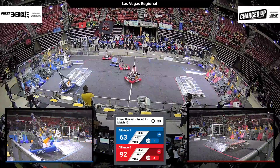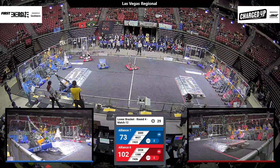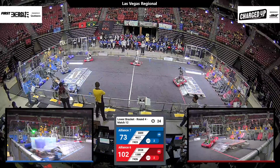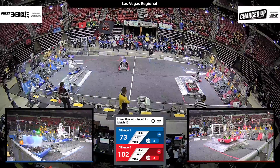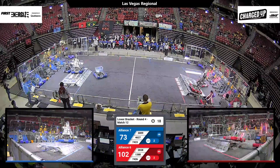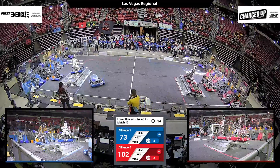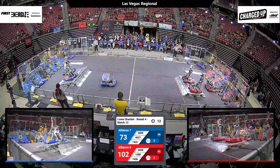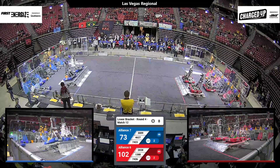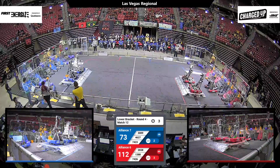35 seconds left. High scalers go to complete a linkage for 46-27, falling off and high-centering on the side of the charge station. Getting a helping hand from Grisbot and they are free. 20 seconds left on the clock and the high scalers line it up to get all their partners on top. Eagle Robotics going for the last second score. 13 seconds left on the clock. We're going to go with two robots up and a score for Red.